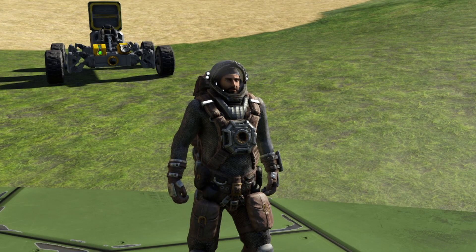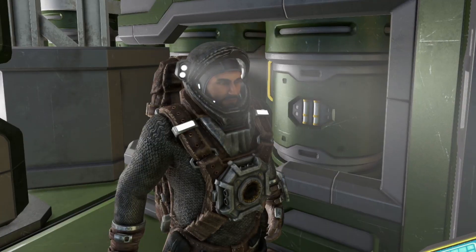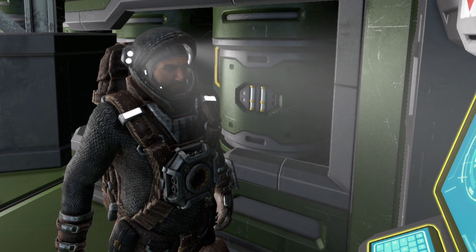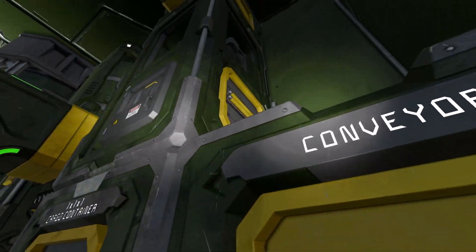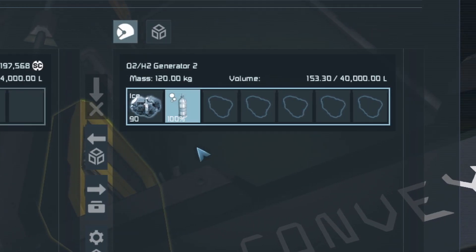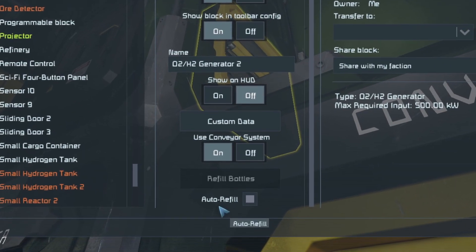So I assume you know to hit J to open and close your helmet, and to top up your suit oxygen at a medbay that has an O2H2 generator containing ice attached. You know about oxygen bottles increasing the amount of oxygen you can carry, and that they are refillable. To refill your bottles, you place them in an O2H2 generator that contains ice and is set to refill bottles.